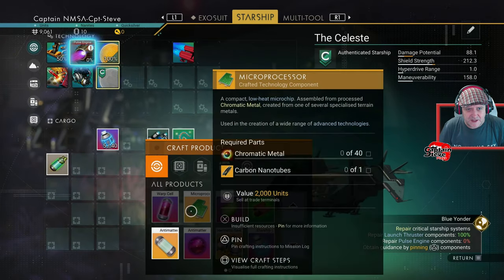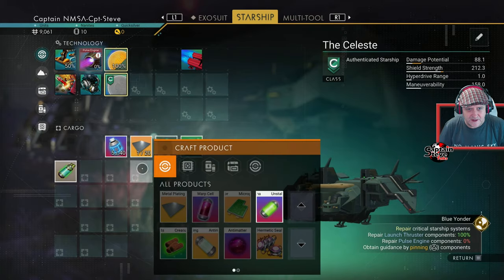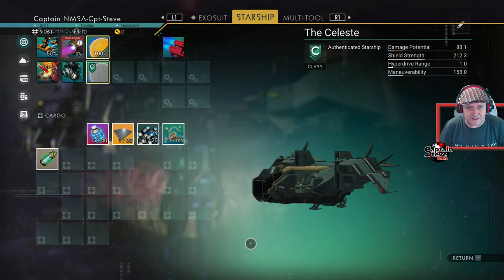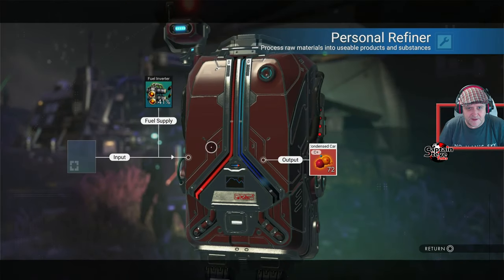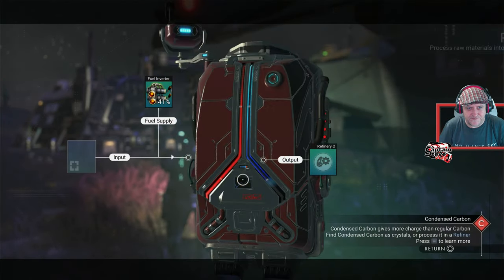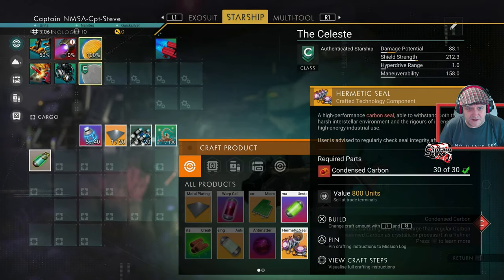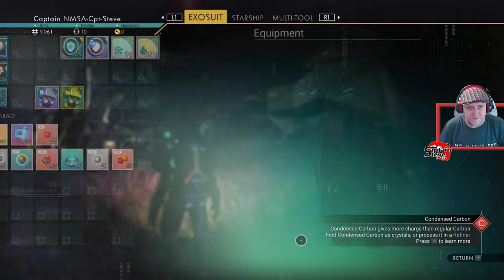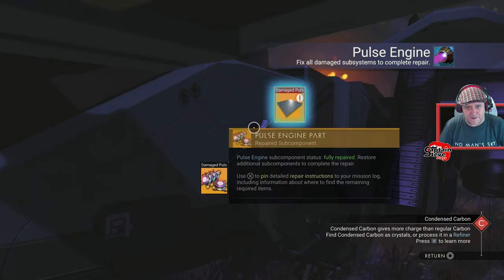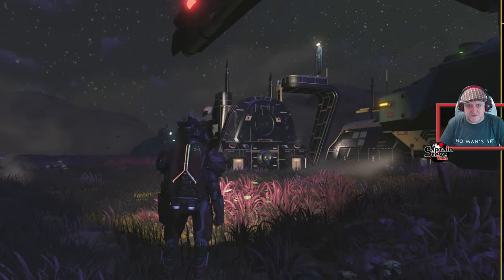Let's make the metal plating - done. Going back to the exosuit refiner - condensed carbon is ready, twice as much as I need. Making the hermetic seal - done. Back to the starship, repair it - bop and bop. Done and done!